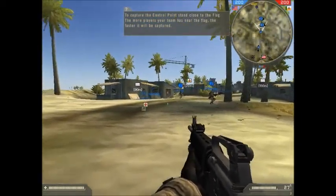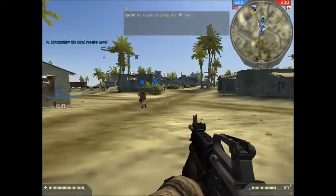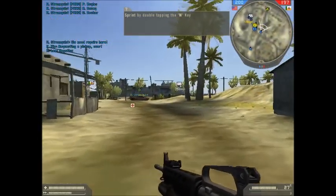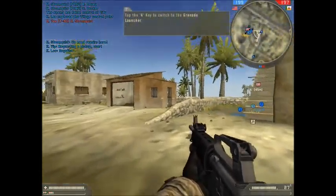It's basically like Team Fortress then. The more players your team have near the flag, the faster it will be captured. Double tapping makes you sprint. Good to know. Position cleared and under control. I guess this is like capture the flag.